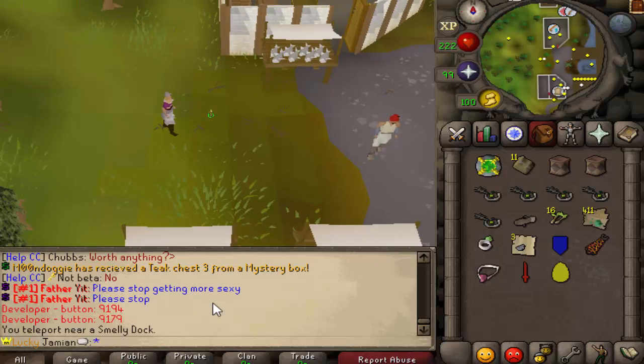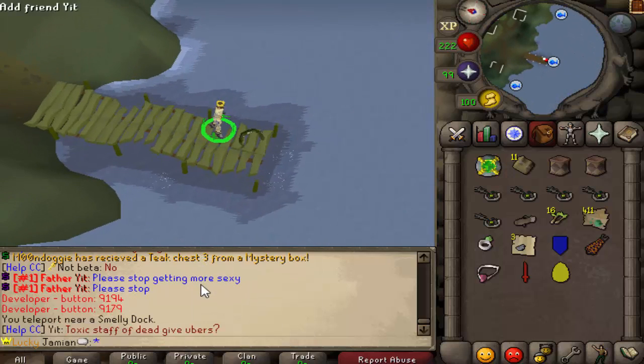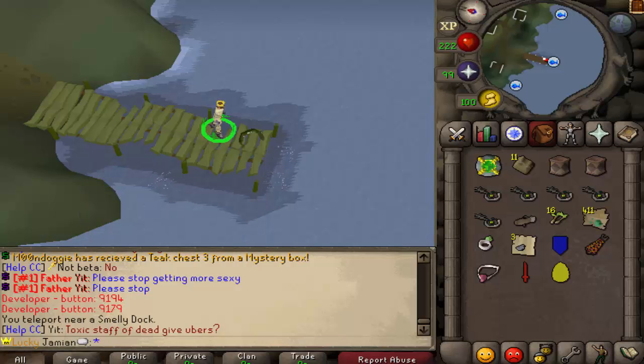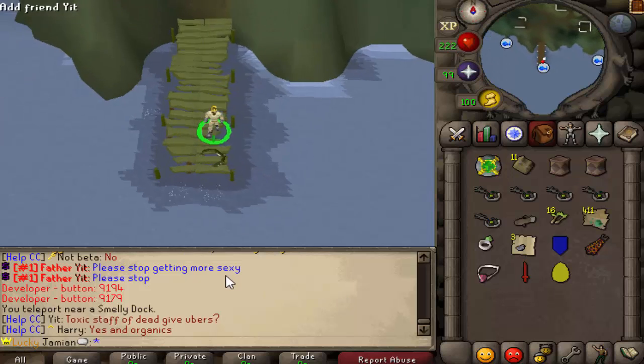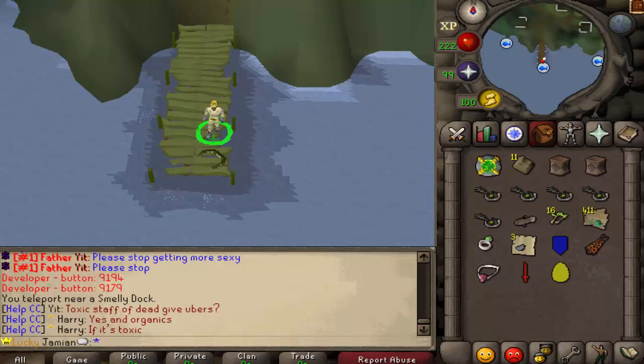The last option is the smelly docks, which is a fishing option. You need to use the bait option and it requires level 30 fishing. It gives you ecto tokens. Once you have 5,000 of each currency, use them on the gypsy at home and she will let you exchange them for an anniversary bag.